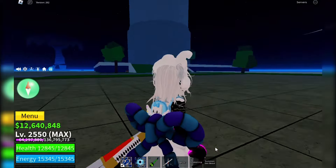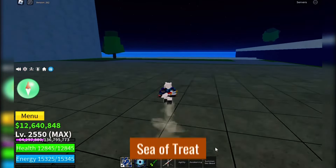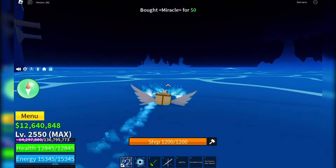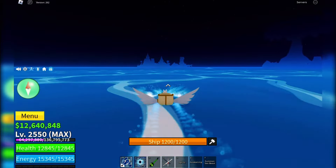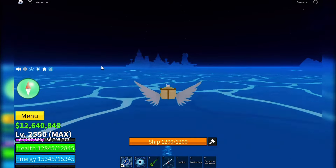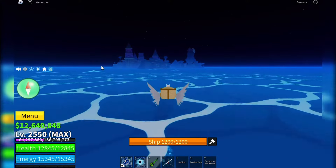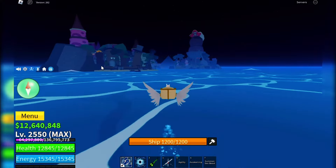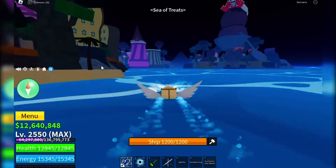First you'll need to head over to Chocolate Island, located in the Sea of Treats in the third sea. This is where the magic, or rather, the cocoa happens. Follow along as we sail to Chocolate Island.